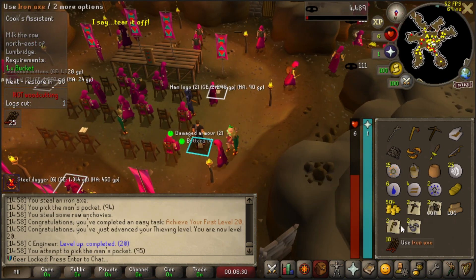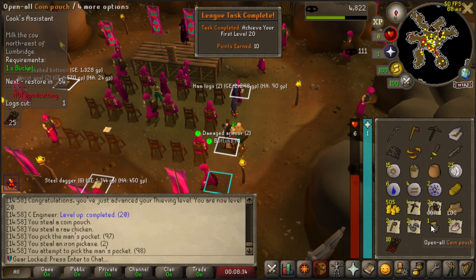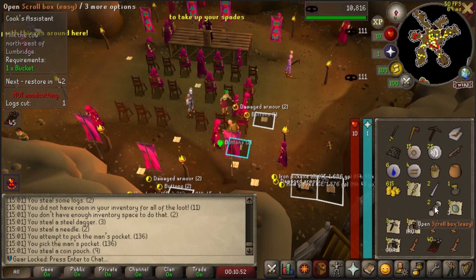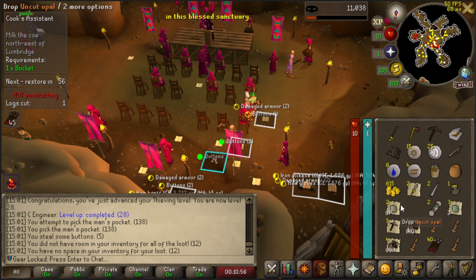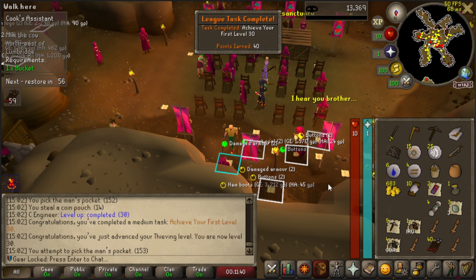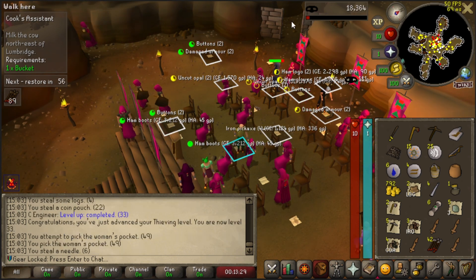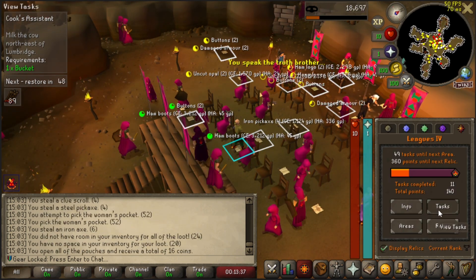Pickpocket a Hand member done! We got iron axes, raw anchovies. Achieve your first level 20. We got the rusty swords — those are actually really good, I need to keep those. I'm so happy they turned clue scroll boxes into stackable pieces. Now I can just have a whole bunch of clues for when I'm ready. 30 thieving! Achieve the first level 30 — congratulations. Let's take a look at the task list. We're kind of near the Draynor rooftop agility course, so let's go do that real quick.